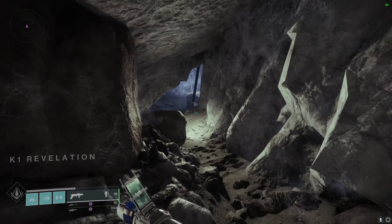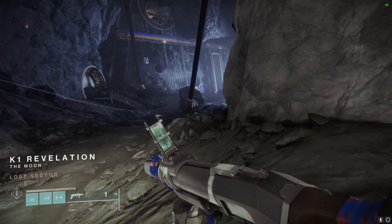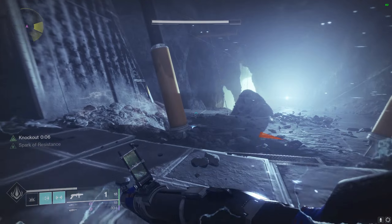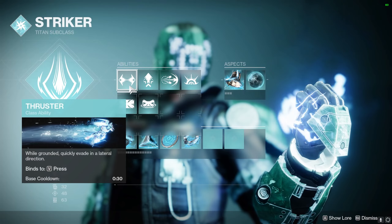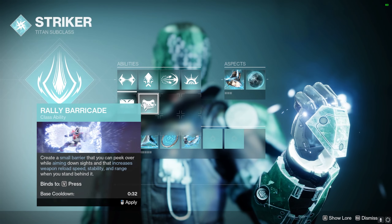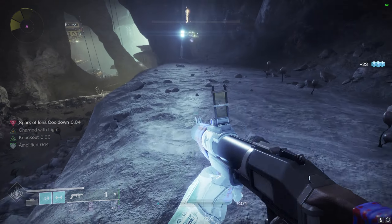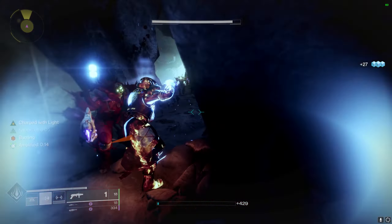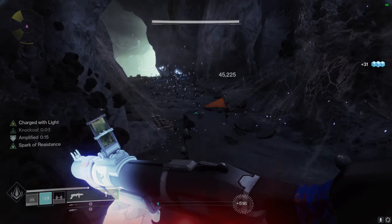Now that's the whole build. Time for the gameplay loop. You enter a room full of enemies — first, you're just gonna throw your grenade. Then for any adds left, you're gonna want to spam Thunderclap. Throw in a dodge or a barricade if you feel like it, it only helps. Then move on and proceed to get more melee kills. The startup process is the slowest part of this build, so give it until after the first group of enemies.